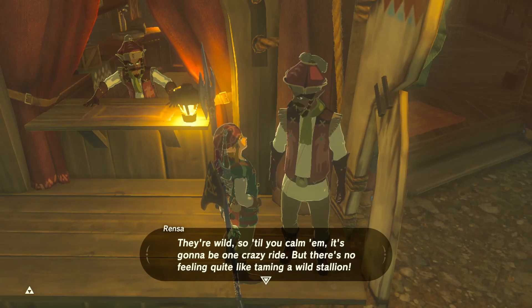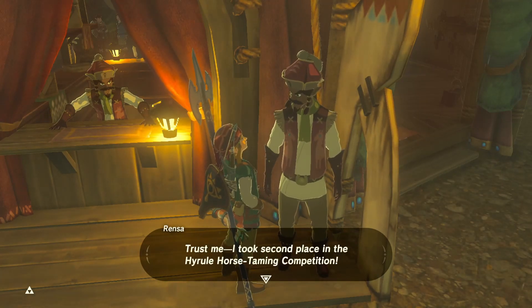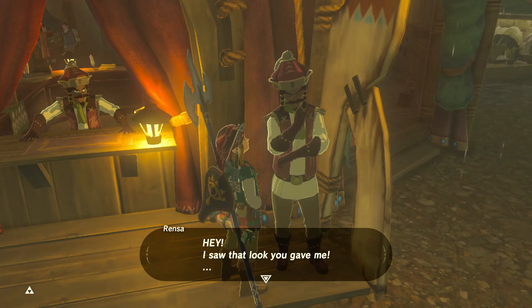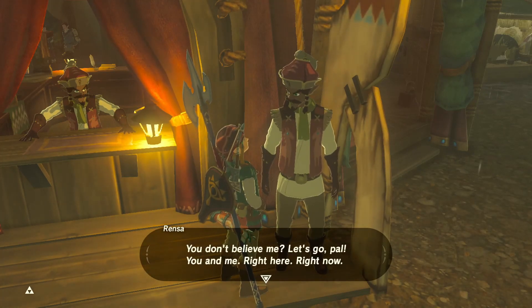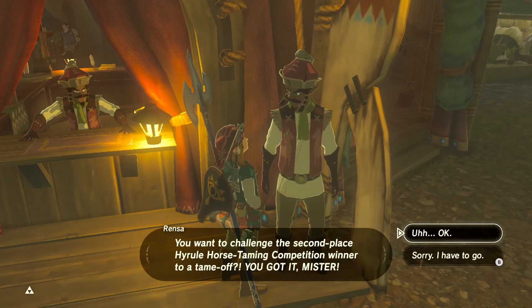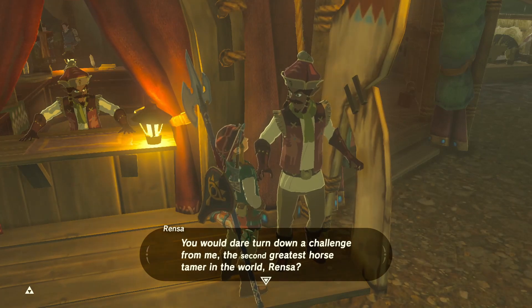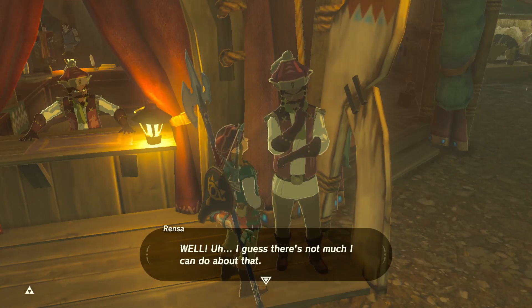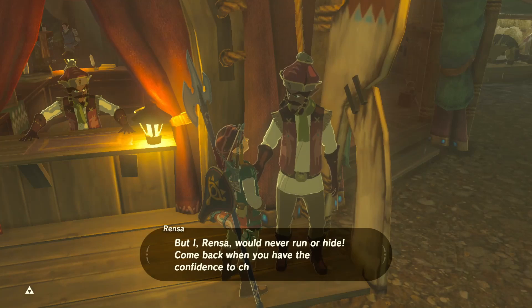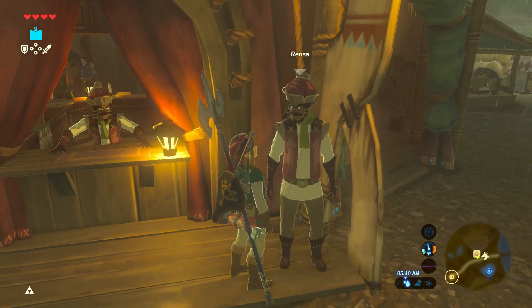Rensa had an exclamation point when we got back to the stable - let's see what he has to say. He talks about taming wild stallions and mentions he took second place in the Hyrule Horse Taming Competition. He challenges us to a tame-off, but we decline for now. He declares his name is 'Rensa' - not 'Run-sa' - and says to come back when we have confidence to challenge his skills. Maybe we'll do that a little later.